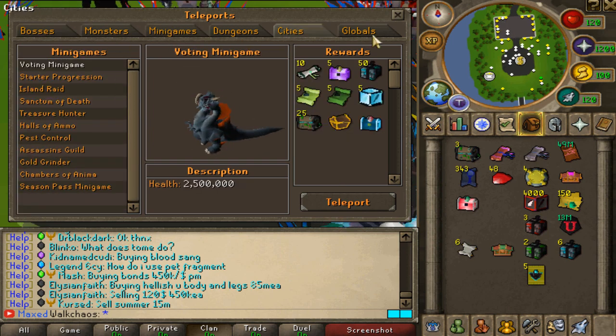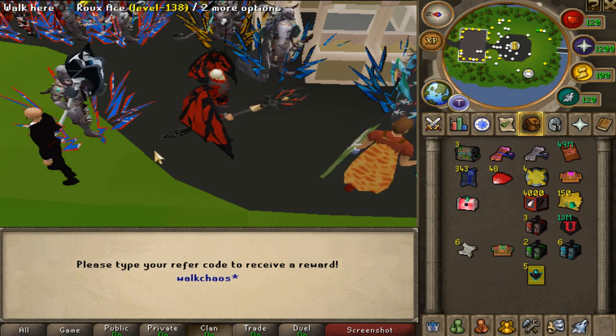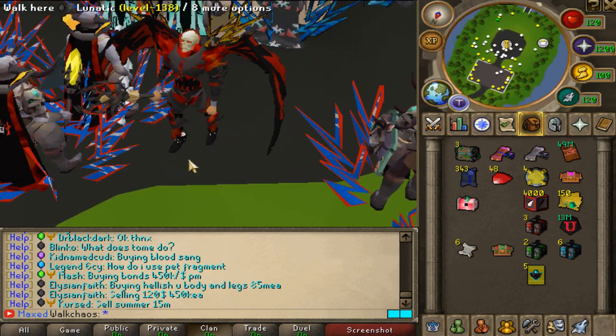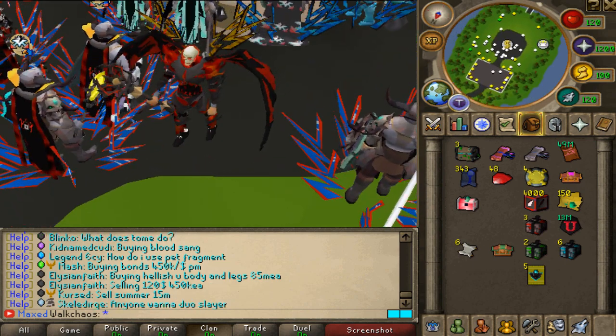I absolutely love this server — it has so much unique content and is perfectly structured. Definitely give it a try! When you log in for the first time, type 'color refer' in the chat with code 'walkers' for a nice starter pack. Thanks for tuning in everyone — enter the giveaway by smashing the like button, commenting your name below, and subscribing. Over 400 unique players are online every day on Lunar. Have a good one, peace out!